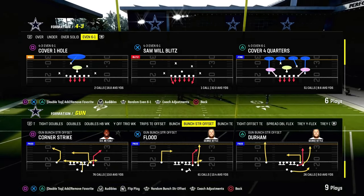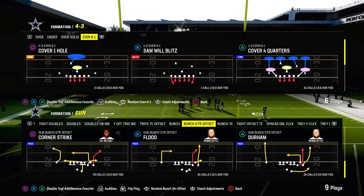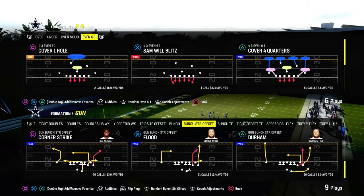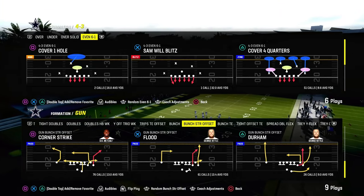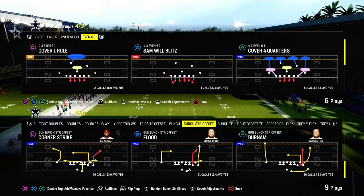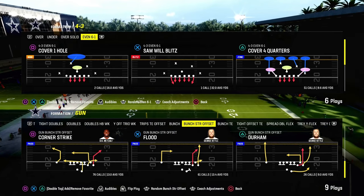Today I'm going to show you the best double Mabel beater in Madden 24, and it comes out of the Bunch Strong Offset Formation. You can find this play in the Jets playbook — I believe it's the only playbook that has it, maybe the Bears playbook as well. But this play is absolutely incredible for attacking the meta.